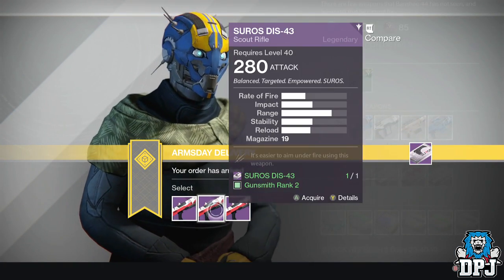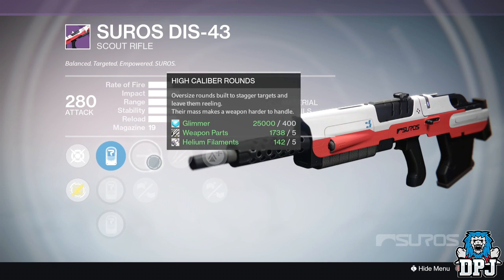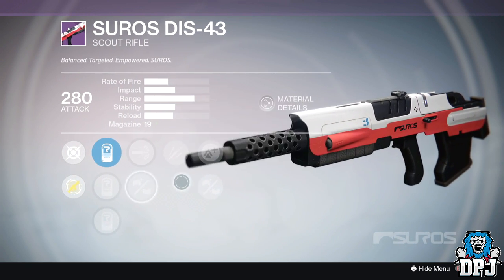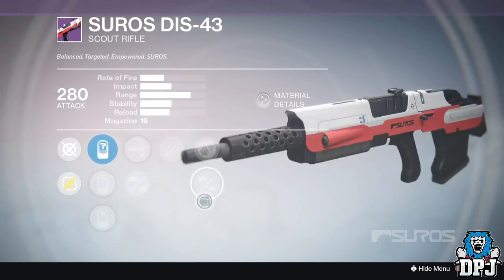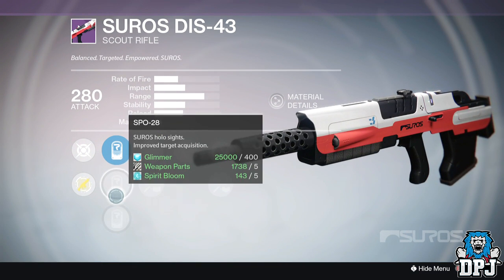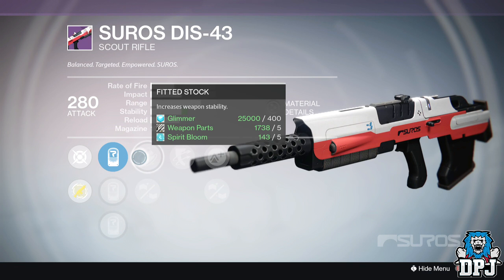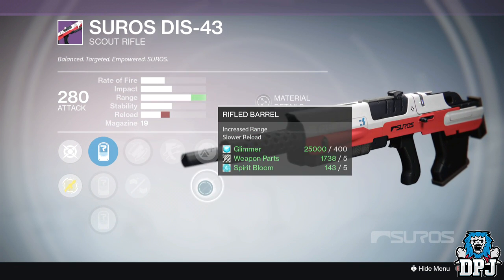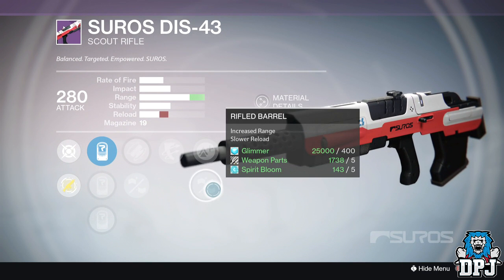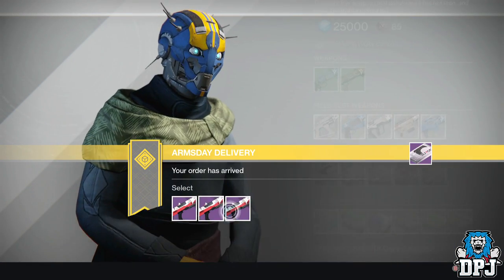The first option has nothing special. The second option has a pending magazine, bigger magazine, unflinching — not too bad — and small bore. The third option highlights enemy targets, feather mag, feet-stuck which increases stability a little bit, outlaw, rifle barrel, and lightweight. Highlights enemy targets — yes, I think I'm going to go with that one. I am indeed going to go with that one.